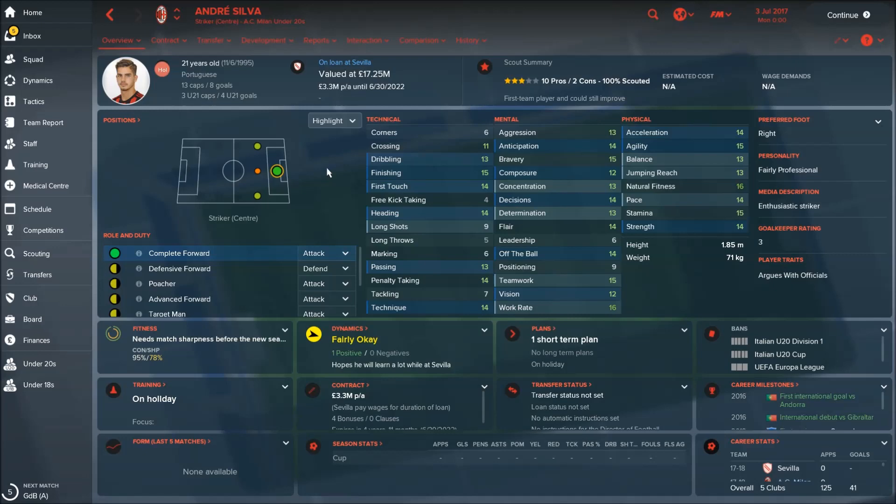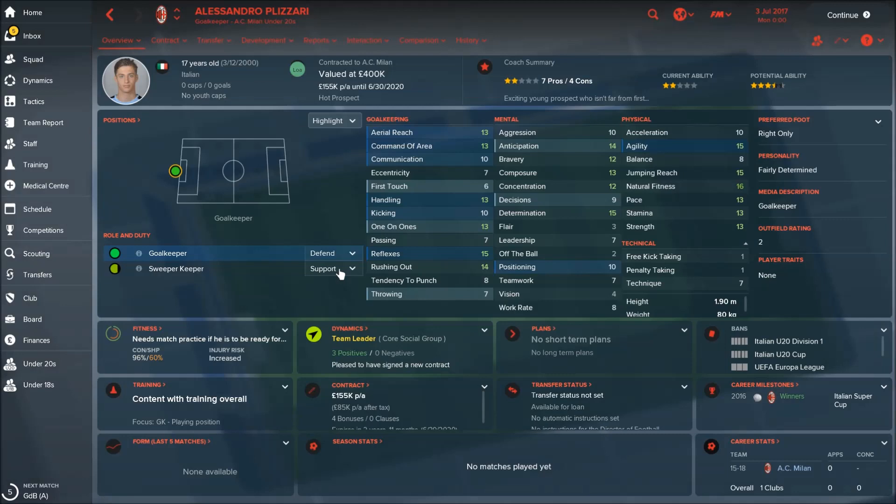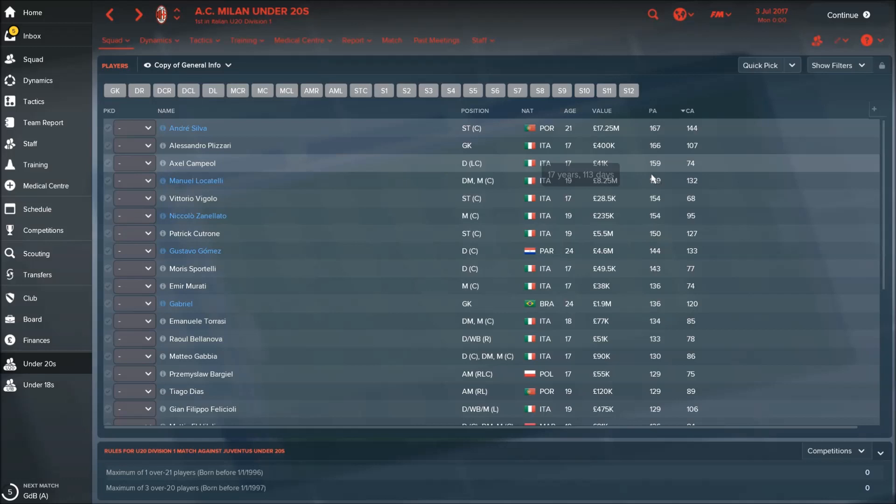Now let's check the under-20 squad. As I said, there are a lot of great players with great potential. One of them is André Silva, 21 years old, currently on loan at Sevilla — really great potential. Then another goalkeeper, Alessandro Plizzari, very young at 17 years old with great potential of 166. There's also central defender Joel Campbell. You could take the risk of selling all the old players and give chances to these young players — in five years you'll have a really unstoppable team.